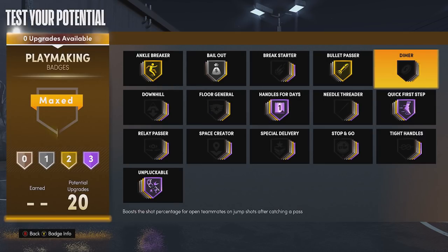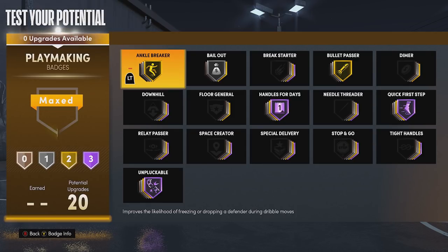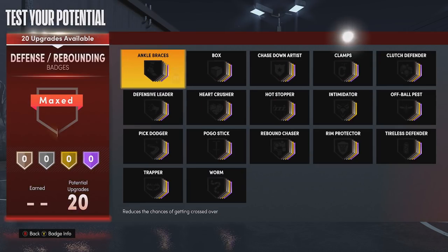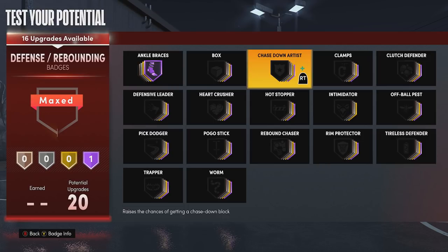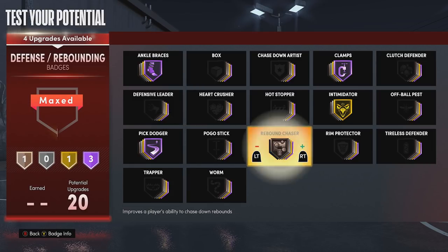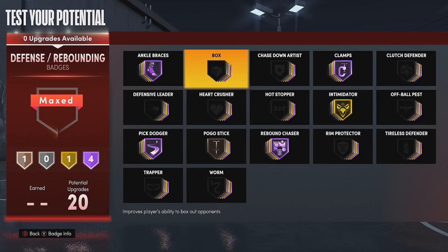Floor general and dimer would be nice but there's no reason to use those badges when everybody has a 93 three-point rating. If your teammate can't shoot, tell them it's time to make a new build. For defensive badges: Hall of Fame ankle braces, Hall of Fame clamps, gold intimidator, Hall of Fame pick dodger, Hall of Fame rebound chaser — a really important badge — and you even have one badge point left. I'm thinking pogo stick or tireless defender. It literally doesn't matter much, but it's the perfect amount.